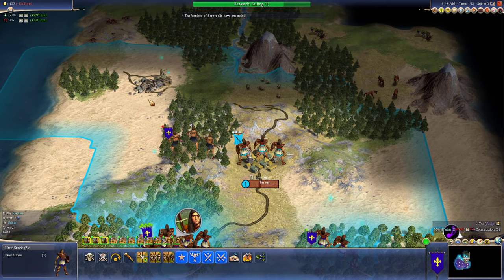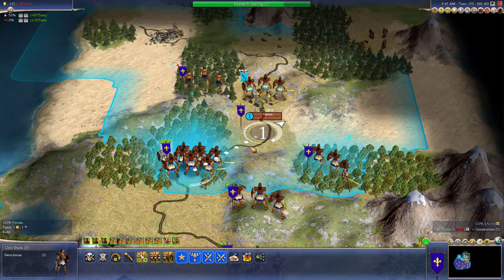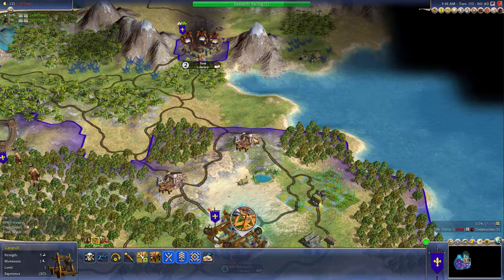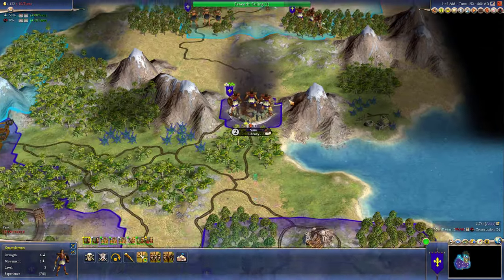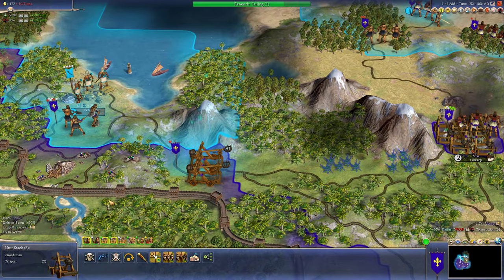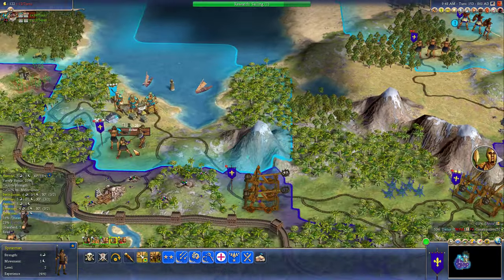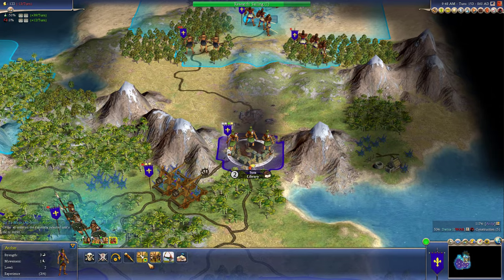So this city — it looks like they sacrificed a population for something, because it's down to one. It was at two. I think when you sacrifice a population and it goes down to one, it won't be raised when you attack it. We don't have much over here. Let's send... let's expedite that. So we can start attacking the other two.